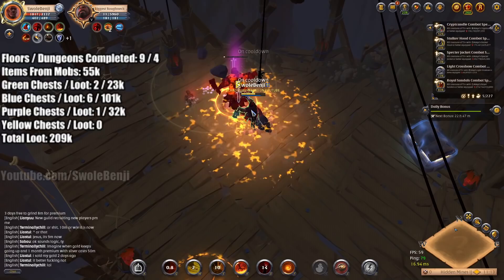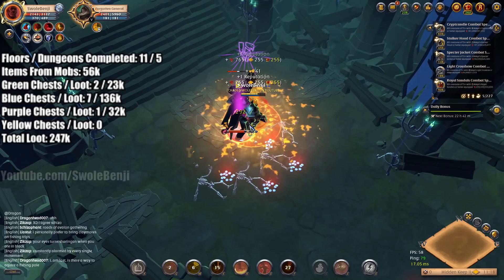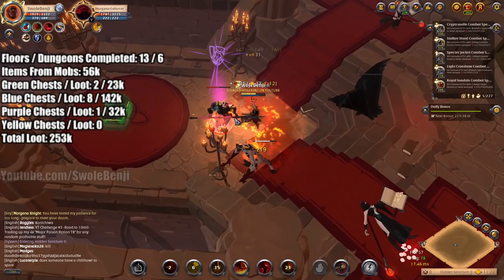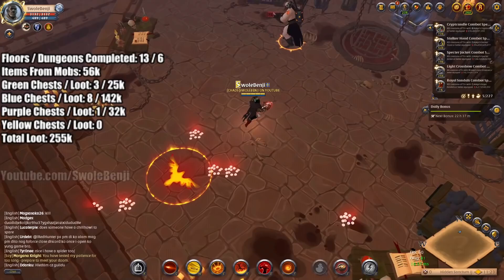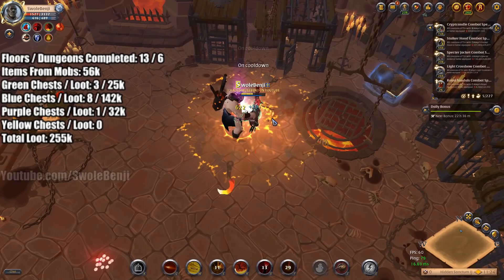I have on screen it shows the dungeon floors completed and how much loot I'm getting from each chest. This is the worst possible run because I normally get way more purple chests and faction capes and other high value items. With a build like the Boltcaster, you can literally run through the dungeon and delete all the trash mobs. I average about 1 minute and 40 seconds per dungeon floor, but I rounded it up at the end of this video to be 2 minutes. So 2 minutes per floor, and most dungeons are 1 to 3 floors in the yellow zone.